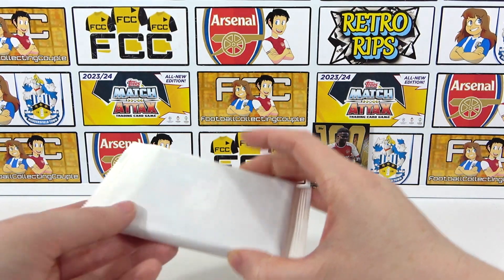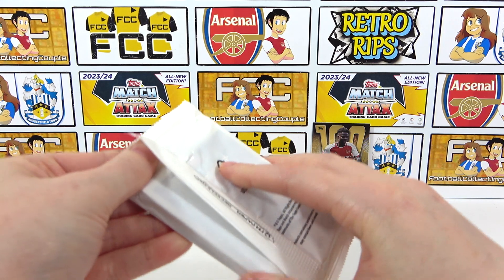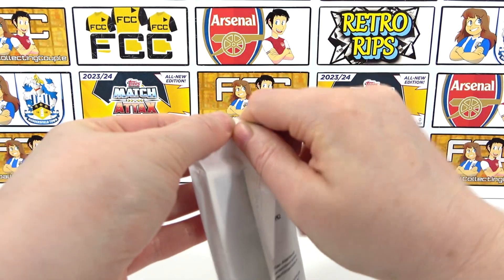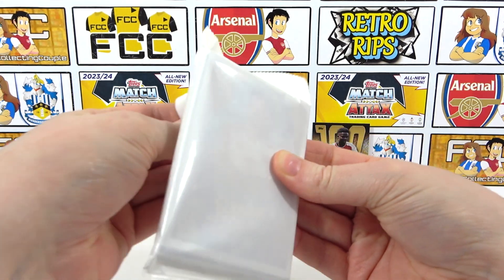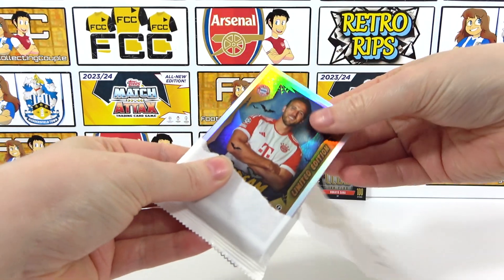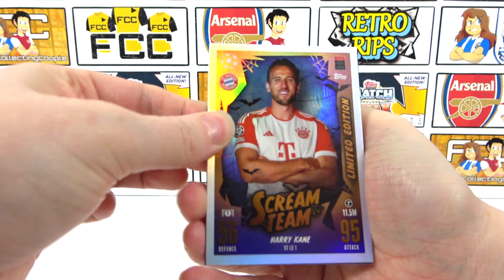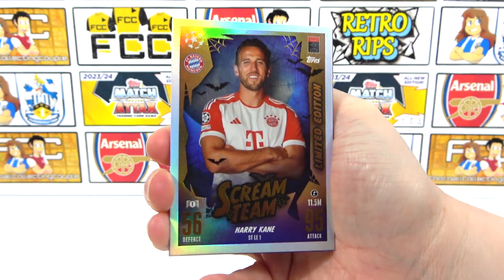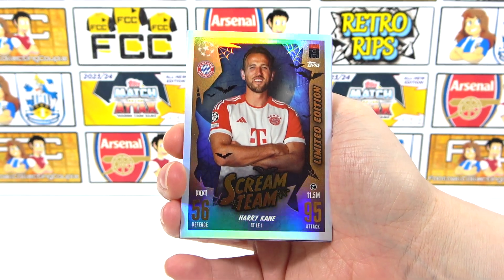But of course, the main event - it's Scream Team time! Are we going to see a frightening feature? They've got to be on the front of the multipack, but they still don't have a card. We'll see. First up, we're going to take a look at that limited edition - it actually has kind of a gold finish on it, which is pretty awesome. That is your Scream Team limited edition - Harry Kane, as you can see, in the Bayern kit.